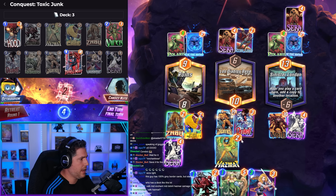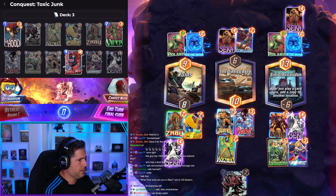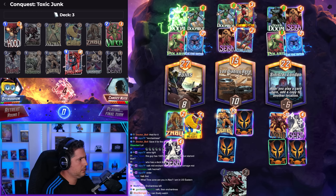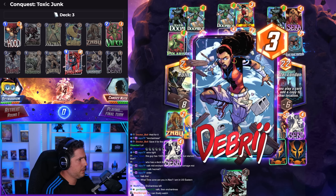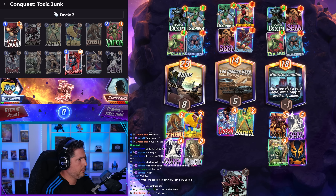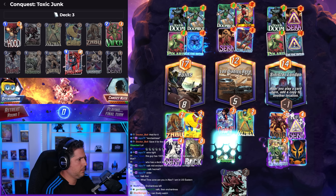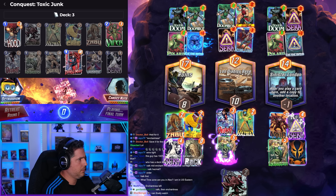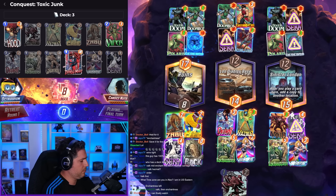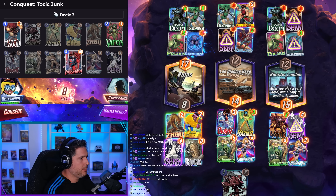So there are a couple things that happen here - we have Valkyrie, we have Enchantress, we have Hazmat. There's no way they win this game. Hazmat, Carnage no, Enchantress Valkyrie - we're going free. Does Doctor Doom? I respect it. We're going free. A-Cubes. That's how we do it.